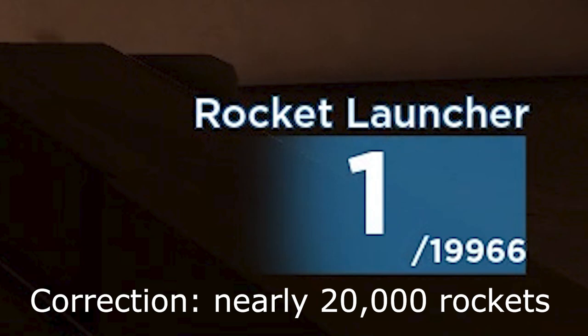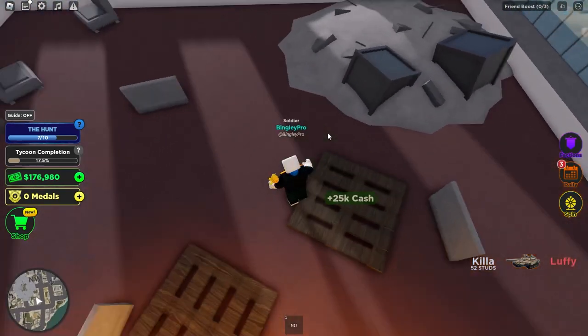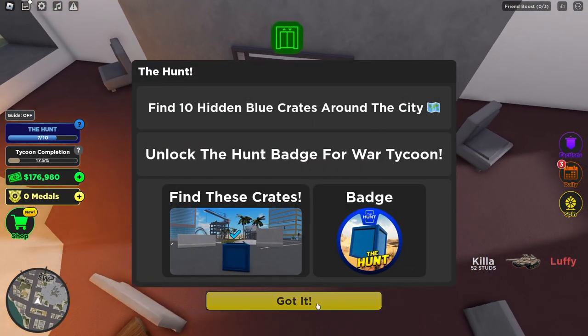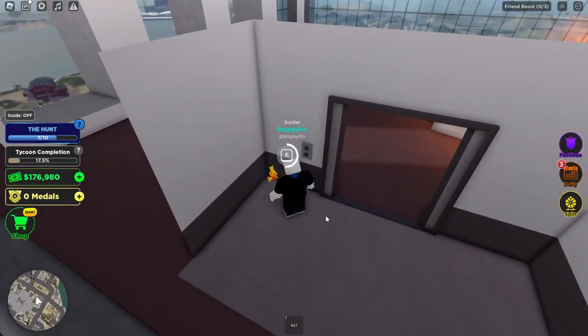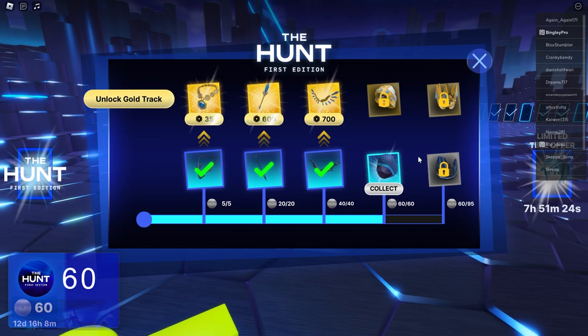According to a ChatGPT estimate, the rockets range in value between approximately $7,644,940 to $76,474,400. So yeah, I'm going to be selling those. Afterwards we have War Tycoon. In this one, you have to find 10 blue crates in the city in the middle of the map. This took a while because none of the tutorials were helpful. And this is badge 60, so we can claim the next avatar.